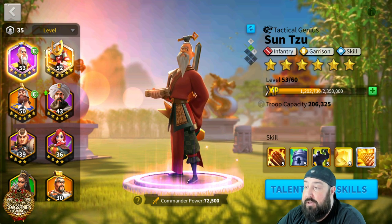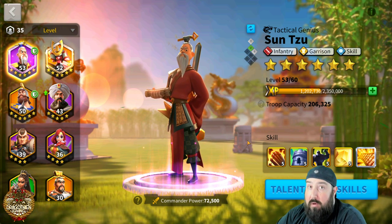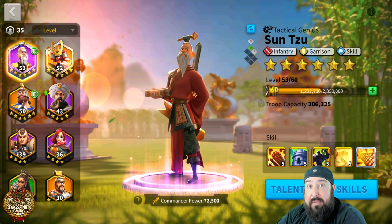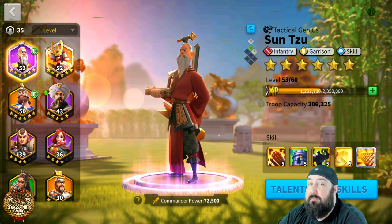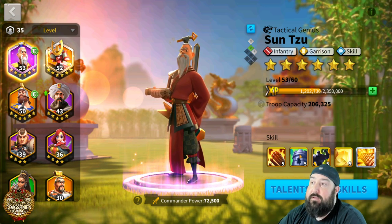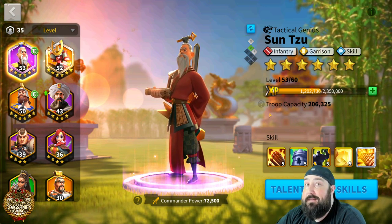Let's quickly go through the skills and I'll show you why they're as good as they are, what they work with and what they don't. We're also going to go through a few of the builds I've got for him, and then we'll go over how to unlock him most efficiently. Really, you should be pouring all of your sculptures into Sun Tzu to get him maxed as early as possible — the quicker you get him maxed, the better.